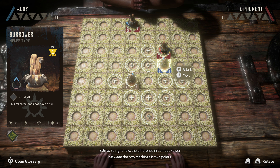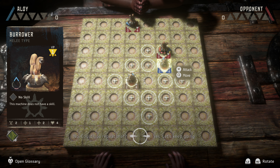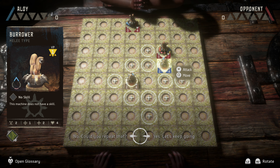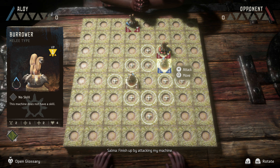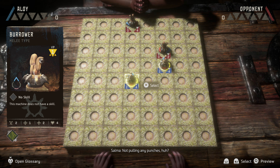Since my machine isn't the one attacking, it has zero points of attack power. And just like your machine, it's not affected by grassland terrain. So right now, the difference in combat power between the two machines is two points. This means your machine can do two points of damage to my machine. Did you get all that? Knew you were a smart one. Finish up by attacking my machine.